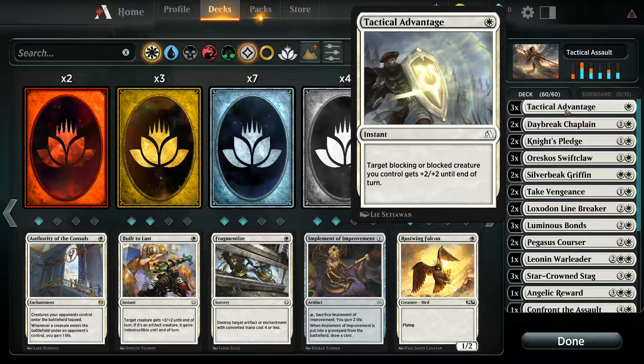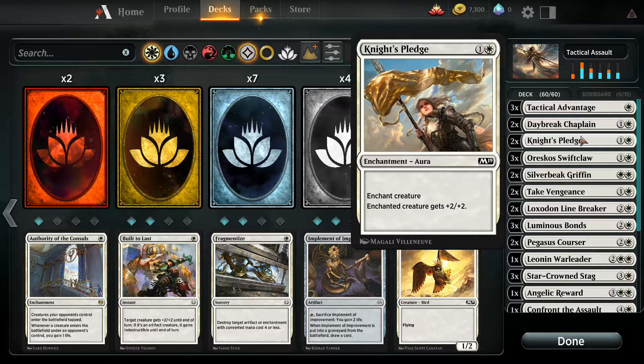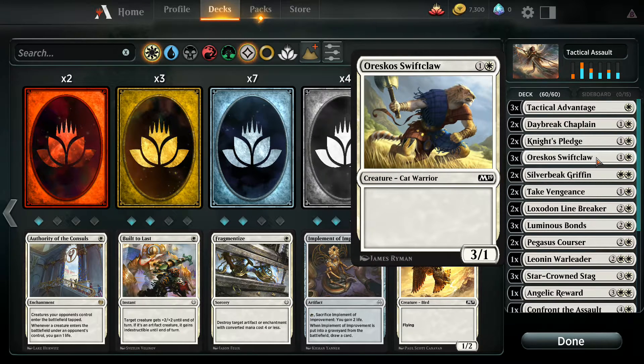Tactical Advantage is a combat trick that basically helps you trade out better. Lifelink - so there's life gain in this deck. Knight's Pledge is a pretty poor enchantment, but useful in some situations. Cat Warrior is pretty bad, but it trades well. This is a 2-drop that can trade up with 3-drops, and sometimes even 4-drops, so it does have that value, although it is very easy to remove from the board with certain combat spells.